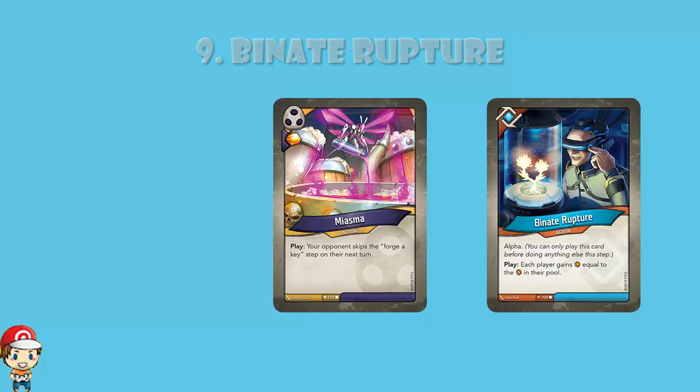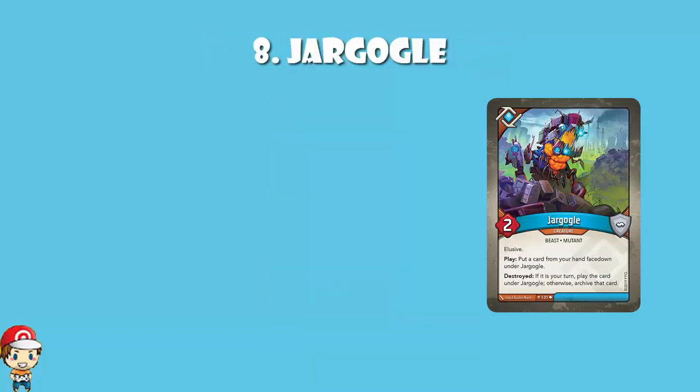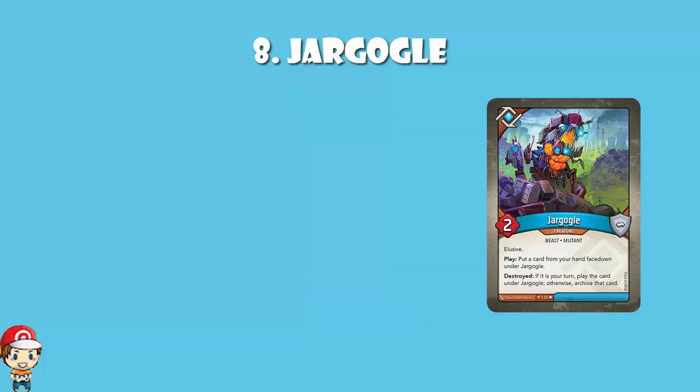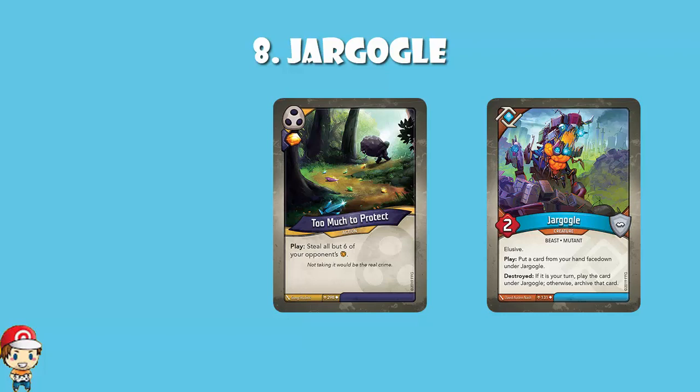In at number 8, Jar Goggle. Jar Goggle is a 2-power creature with no armor and elusive, so moderately difficult to take down. When you play it, you put a card from your hand face down under Jar Goggle, and when Jar Goggle is destroyed, if it's your turn you play the card, otherwise you archive the card. So very much like archiving, you stash a card under it ready to bring it out later. Maybe you end up playing something like Life for a Life so that you can sacrifice this to play the card when you want it, or maybe your opponent takes it out and you end up archiving a card. This is a really fun one, but again, it's not always good. It is good if you've got a card in your hand that you want to save for later — maybe something like a Too Much to Protect — and it comes back at the right time.